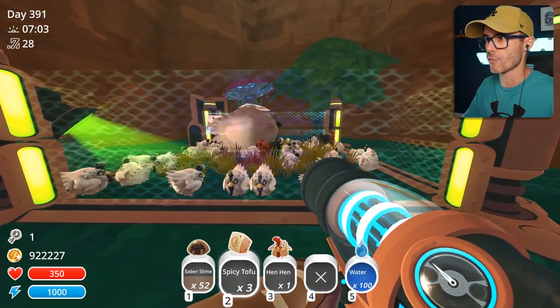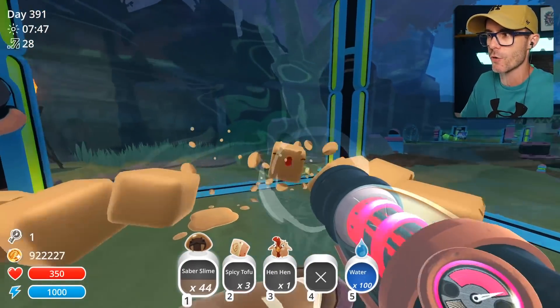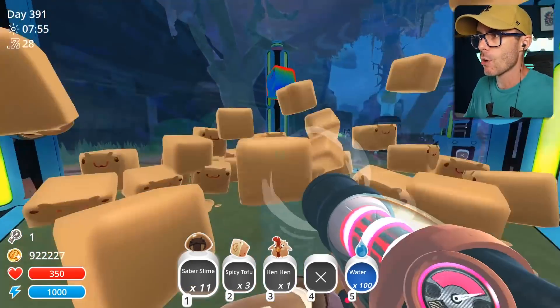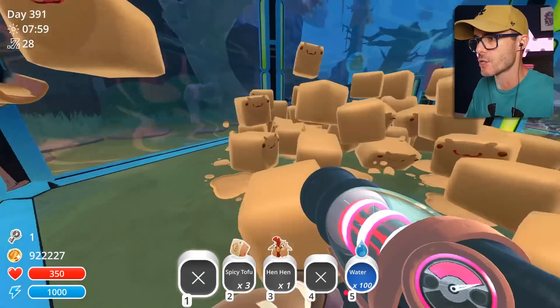Alright, let's just shrink him down to three. Let's find a corral — we've got one over here. I'm going to put 52 saber slimes in this corral. Oh, there's my shiny one! Those things are so rare — we're talking like one in a thousand, or maybe one in two thousand. They're super rare.